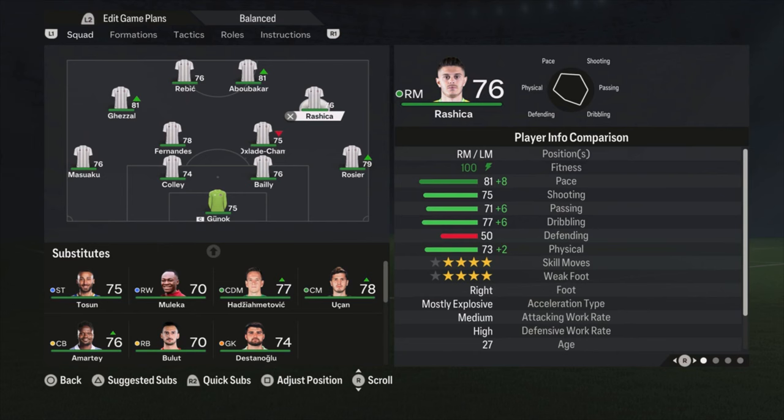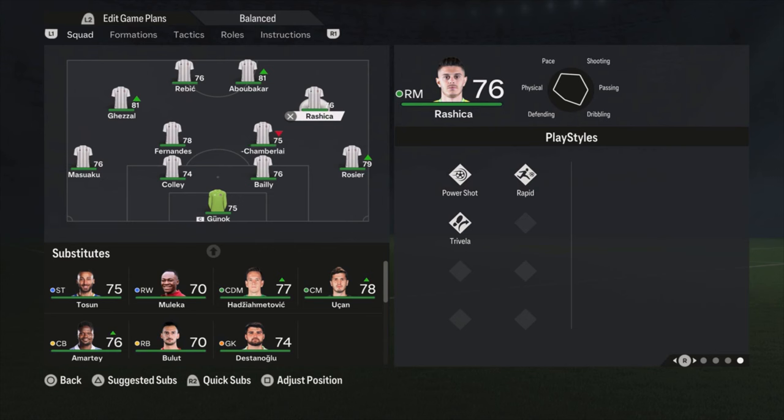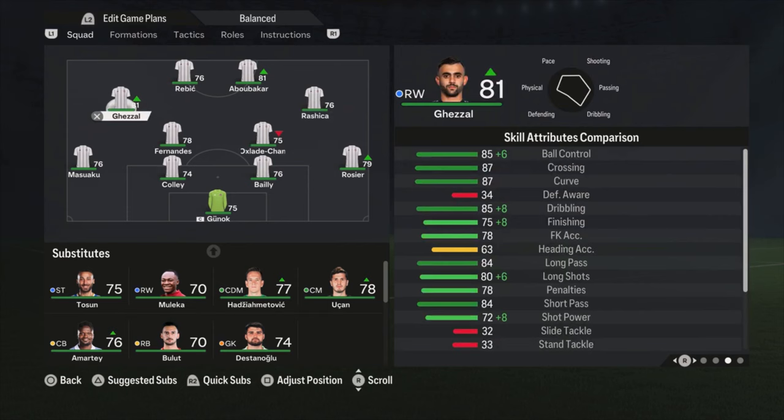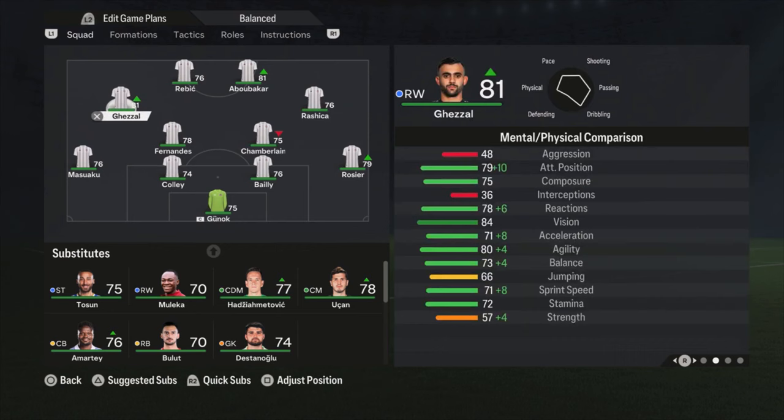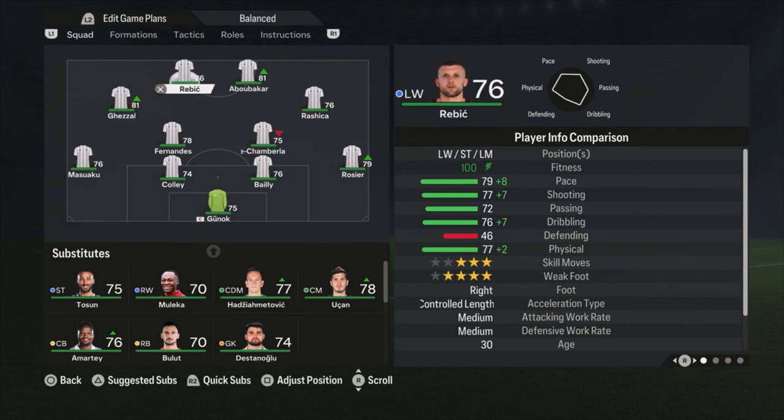Rashika is on the right side and Gizal is on the left side. I'm using Gizal on the left because he is left-footed and Rashika is right-footed. Rashika also has Trivela, which is nice when you place him on the right side and cut inside — you can do a Trivela shot. Gizal doesn't have Trivela or the finesse playstyle. I mostly like to play left-footed players on the left side and right-footed on the right side, but feel free to switch them if you want.